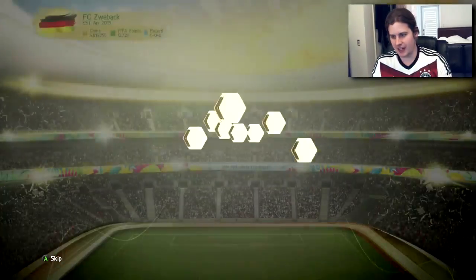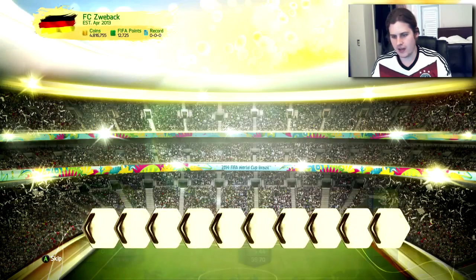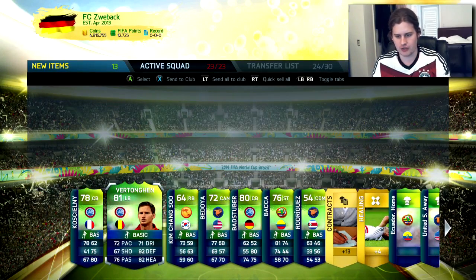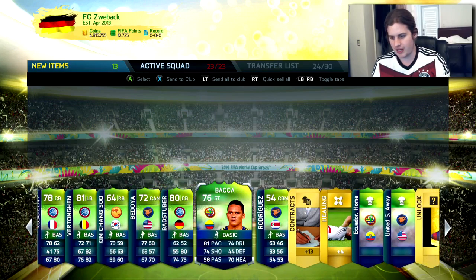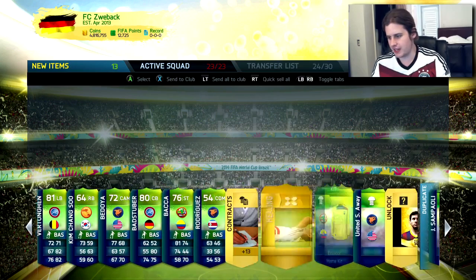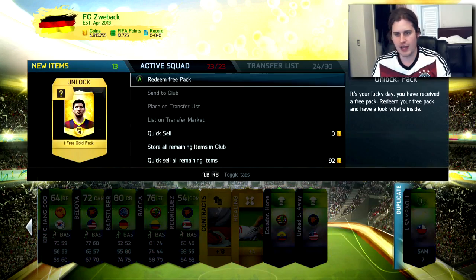Third pack — let's see who we're gonna get. Koscielny, yeah Koscielny. We got Badstuber — another German! Koscielny, Vertonghen, Kim Chang-soo, Bedoya, Baca, Rodríguez. That is pretty sick — not a bad pack at all, I will take that easily.